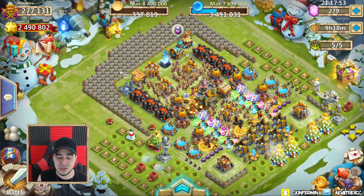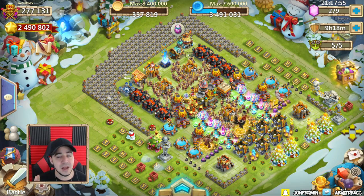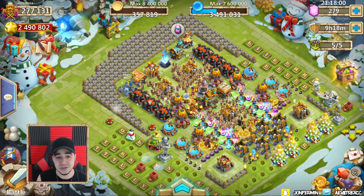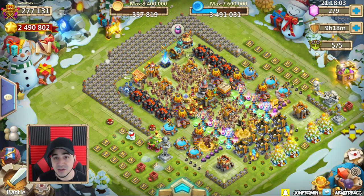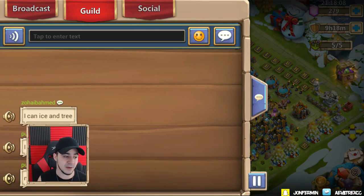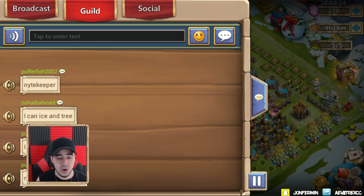The other big thing is the chat. The chat has been tweaked but to this day it's still not good. For example, if you go to my guild right now, you can see somebody talking — 'need ice, tree, and Valentina, I'm tank, I can ice and tree' — more than likely they're talking about a lava group. The only reason I know that is because I'm logged in.